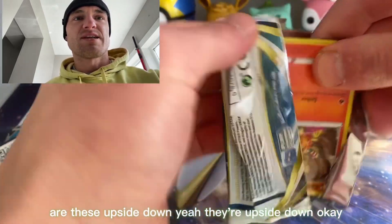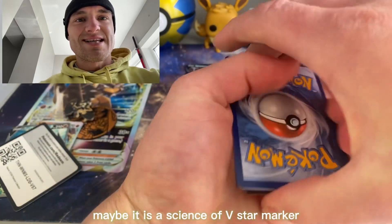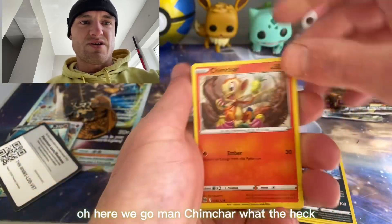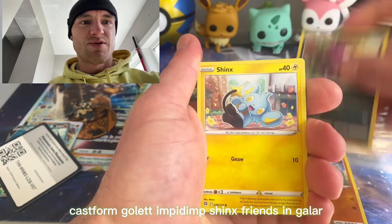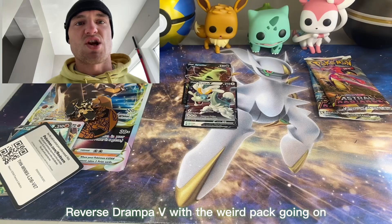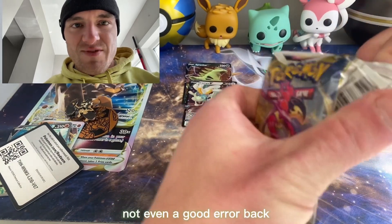Are these upside down? Yeah, they're upside down — okay, maybe that's a sign. It's a V-Star marker — what? What the heck? Morgrem, Dusclops, Weavile — oh here we go, man — Chimchar, what the heck? Castform, Golett, Impidimp, Shinx, Friends in Galar reverse, Drompa V. With a weird pack going on, kind of like an error I guess. But it's just an error doing weird things with the packs — not even a good error pack, could just give me straight holos.